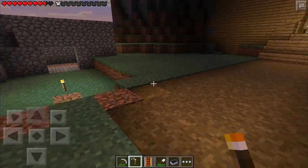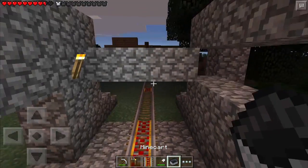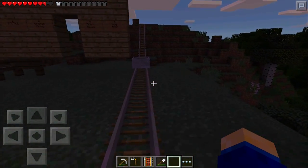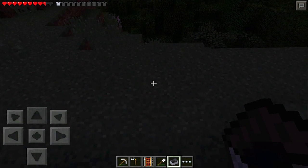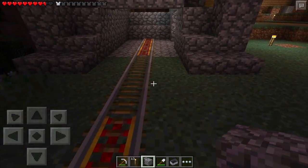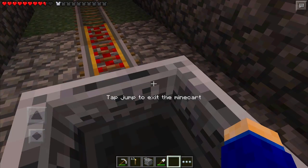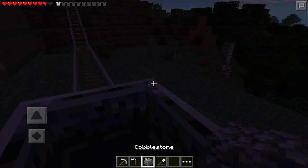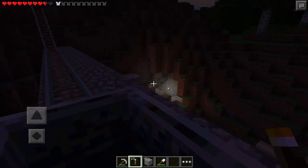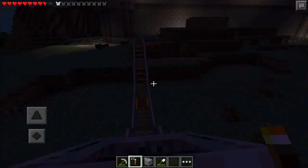I feel uncomfortable with it being so open right now, because a creeper or something could just barge in here. We really should have lights throughout the whole rail system as well — that's what we'll be doing today. We grabbed some cobblestone and torches, and as we go on the rail system we'll place them. But we can't really do that from the cart because it just punches the cart. We're going to have to get out and walk all the way across the tracks to place the torches.